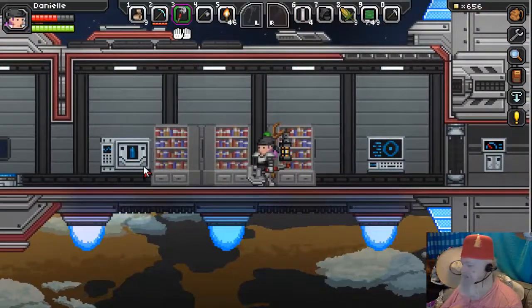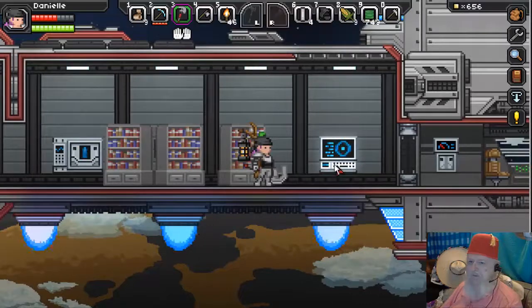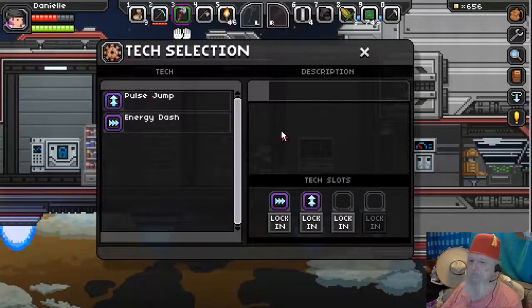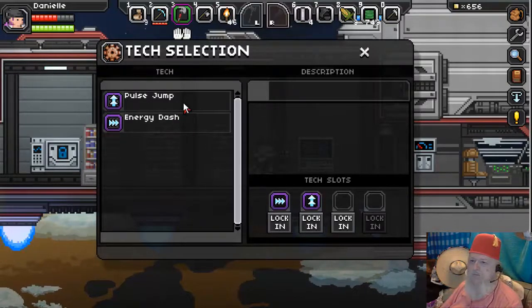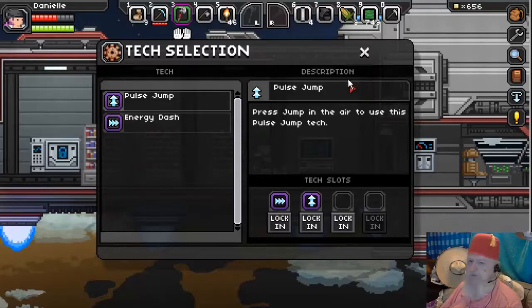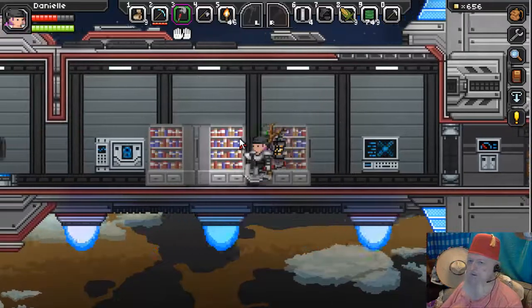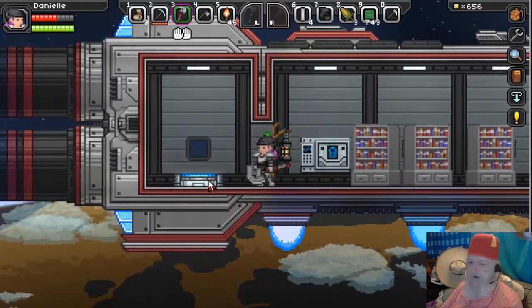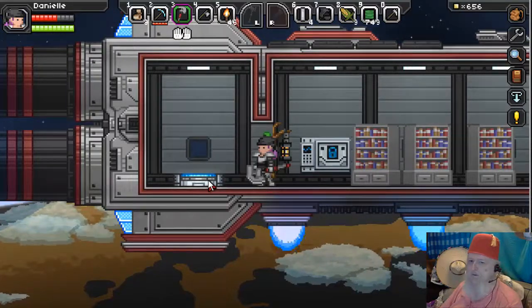The jump tech - I didn't look it up but it says to click up on it. Eventually I'll get 'jump - press jump in the air to use this pulse tech.' I would think that would be W but I haven't looked that up yet. But the reason I wanted to come here was: I haven't been able to warp home since the update.